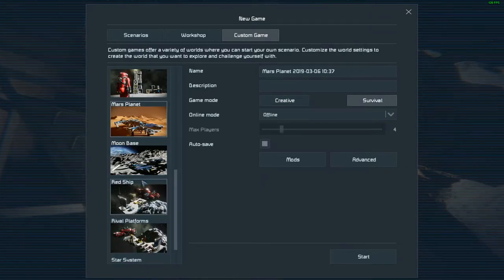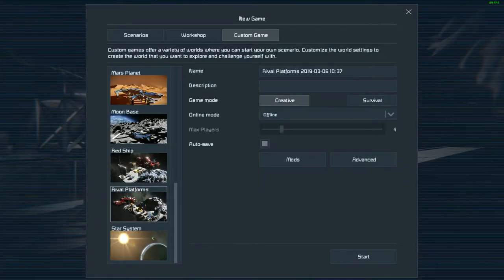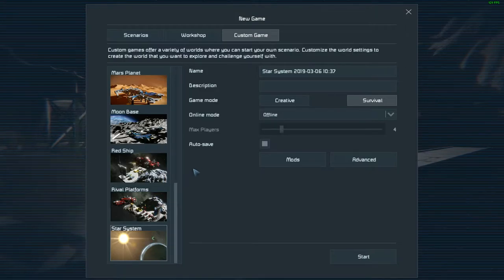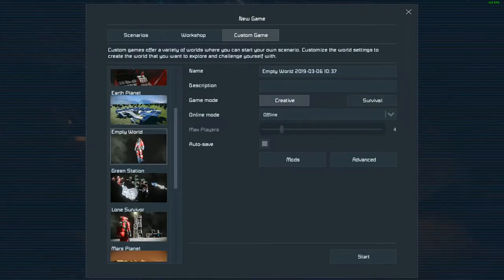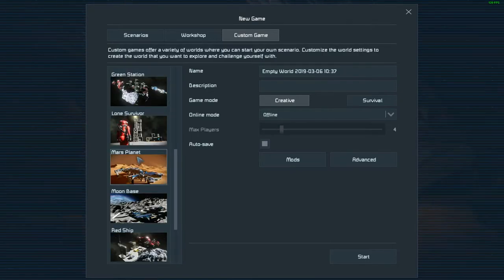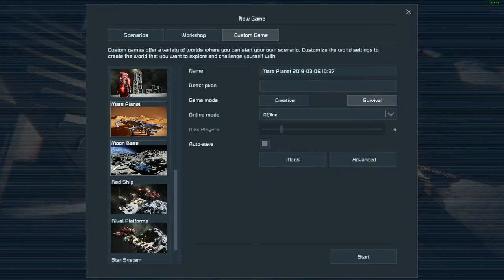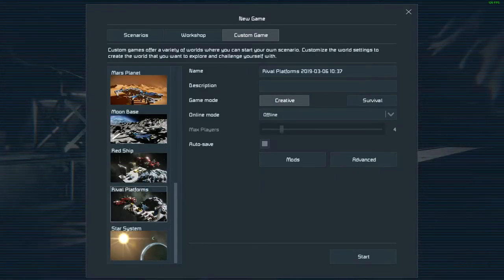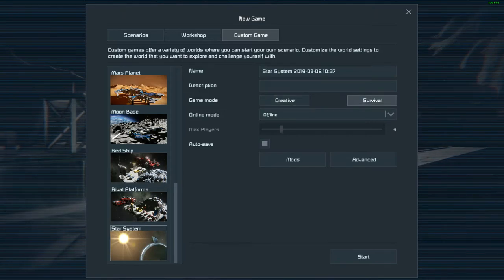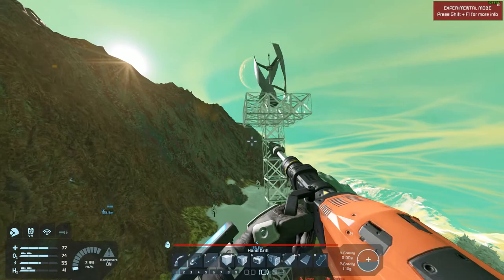Finally, there's the custom game, which is the traditional Space Engineers I remember, where they drop you in a situation and you basically have to survive. There are different types: a space station drop, moon bases, alien planets, Earth planets, Mars, and the like. You're put in these environments and essentially start from nothing and work your way up. Currently I'm playing on the Alien Planet custom game, which I started from nothing but a landing vessel, and then had to build out to what I have now.